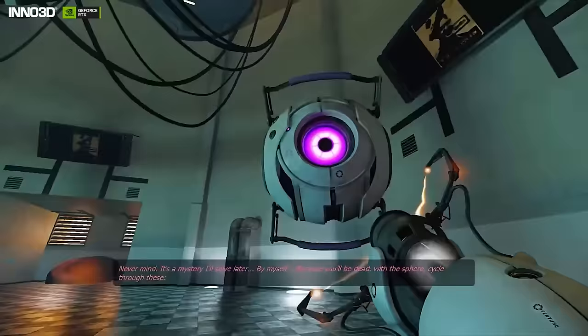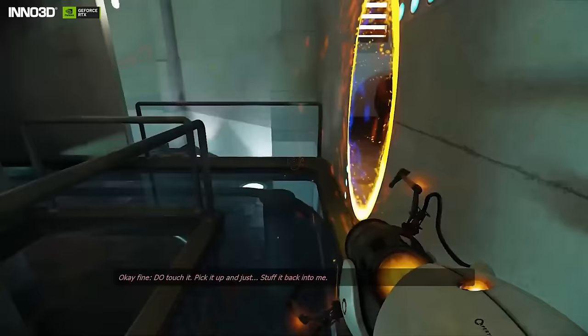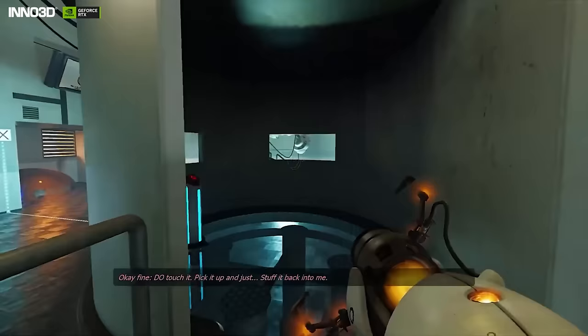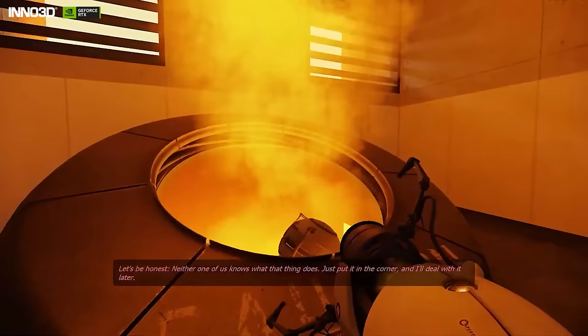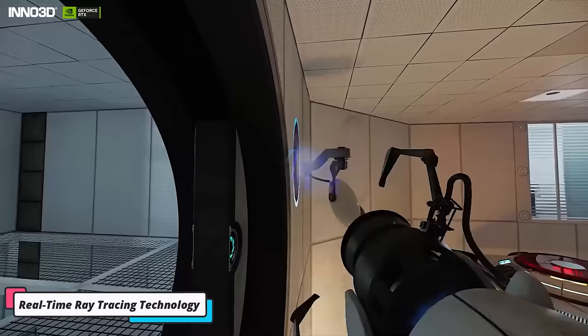This device enables players to solve puzzles, navigate through levels, and manipulate objects to progress. The main antagonist of the game is GLaDOS — Genetic Life form and Disk Operating System — an artificial intelligence that serves as the central control of the facility. The game's narrative explores themes of artificial intelligence, morality, and the nature of reality, all while maintaining a darkly comedic tone.